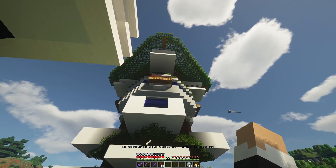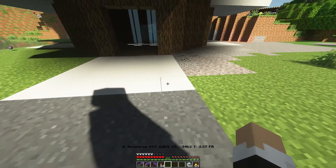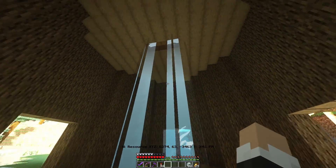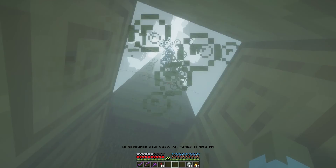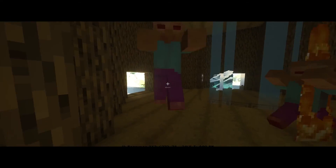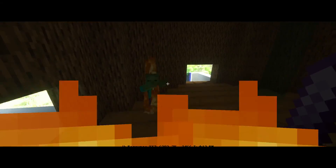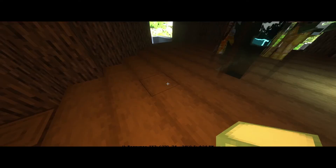Here we have the tree house. I might change up the road right here because it looks a little plain. Inside is very dark because I haven't mob-proofed it — you can hear all the zombies up there. I made an elevator here, and going up there are three zombies, four zombies, and one skeleton — actually five zombies. It's getting darker and darker; I might actually die. I'm going to place some light to mob-proof it.